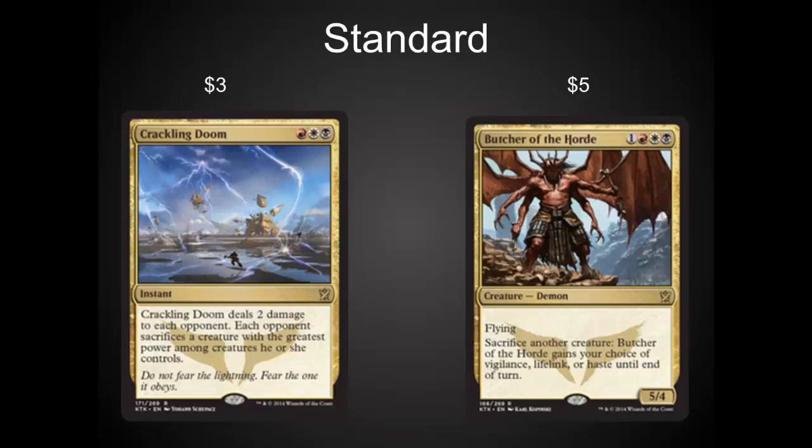In Standard, I would look at Crackling Doom and Butcher of the Horde. These are two cards that I did not realize how powerful they were until I started to look at some of the Mardu lists that have been coming across for the SCG Top 8s. Both of these cards have a lot of potential to impact Standard over the next year. I wouldn't be surprised to see both of them up over $10 each.